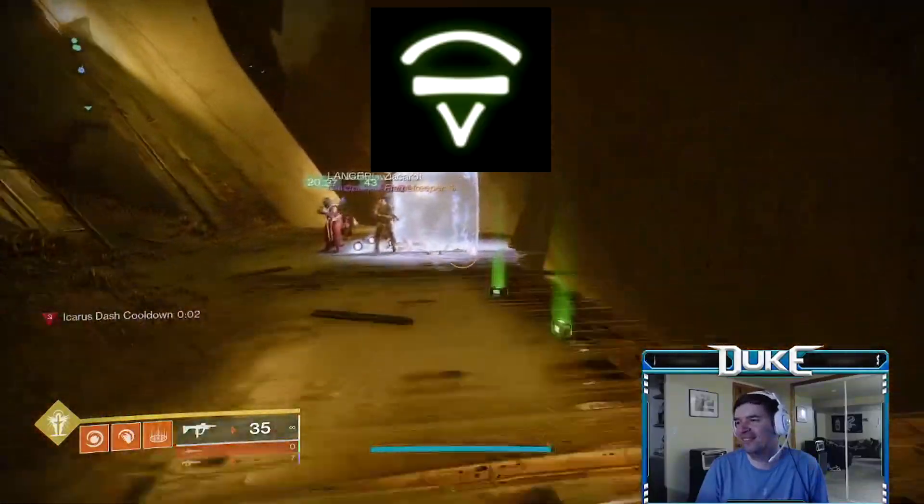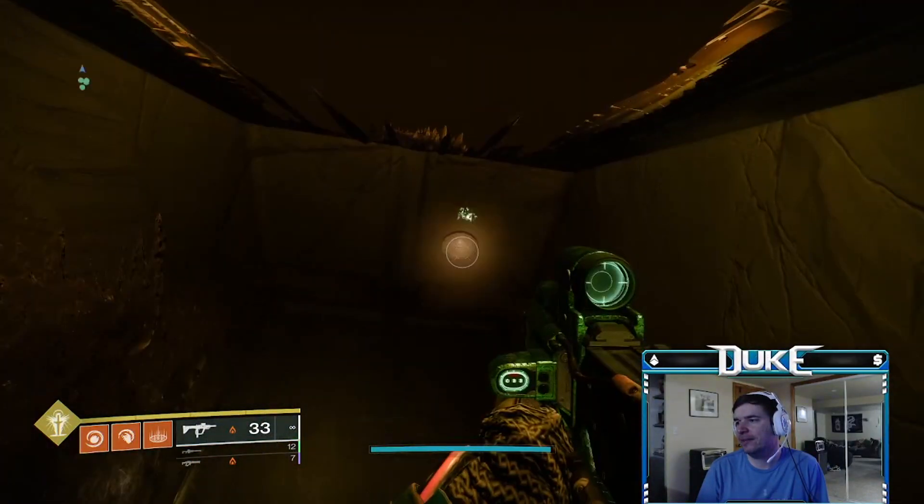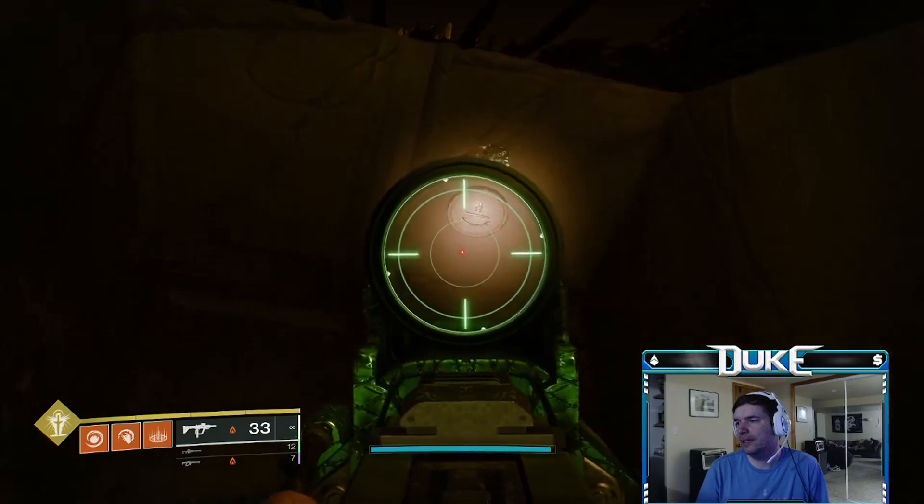The eighth symbol is right at the end of the jumping puzzle above the door. Look directly above you by this door to see the spot to shoot in order to activate this symbol.